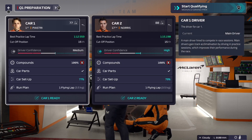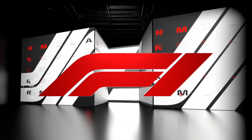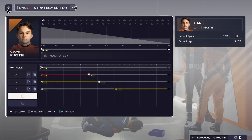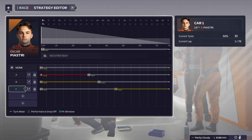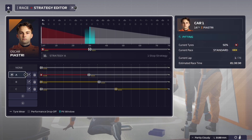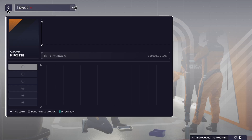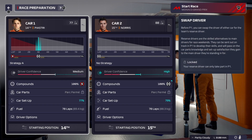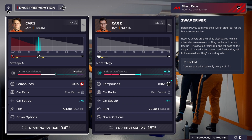We've done the practice as much as we can and we skip to qualifying. You don't have to do qualifying — you can skip it — but we're going to click to do it. We've done the qualifying and now we're going on to the race situation. We're setting the strategies: car one will start on softs and then go to hards, and for car two we're going to try a slightly different strategy.